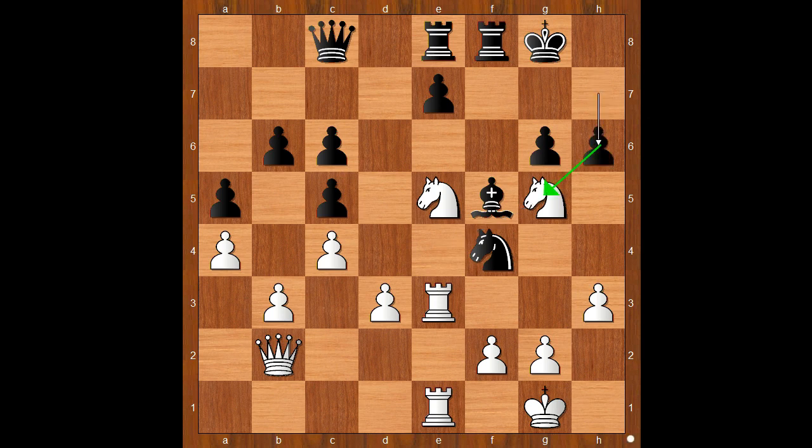h6 attacking the knight - or should I say dragon. It is White to move and this is a very interesting moment of the game. What is the best square for the knight? What would you do in this position with the white pieces? I guess most players would play knight to f3. I also guess the top players would play the same move as Perez: knight to g4.